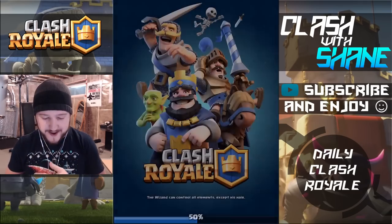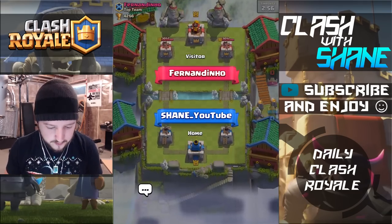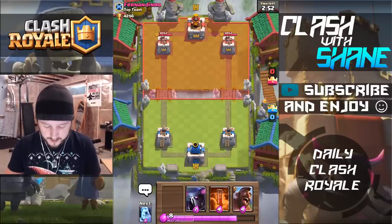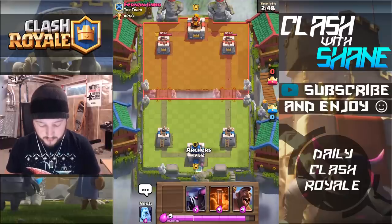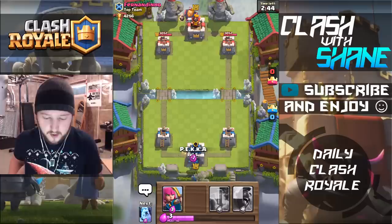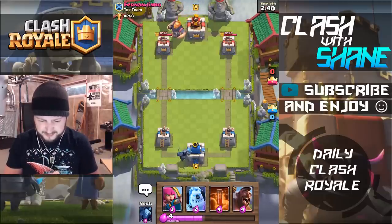All right, here we go guys. Let's see who we can face off against here. Fernando. Fernandindo. My bad. Decent starting hand. If he does an expensive push, a beatdown push, we'll go ahead and do P.E.K.K.A. Otherwise, we're going to split up some Archers. So let's do P.E.K.K.A. to counter the RG guys. This is like my third Royal Giant battle in a row.